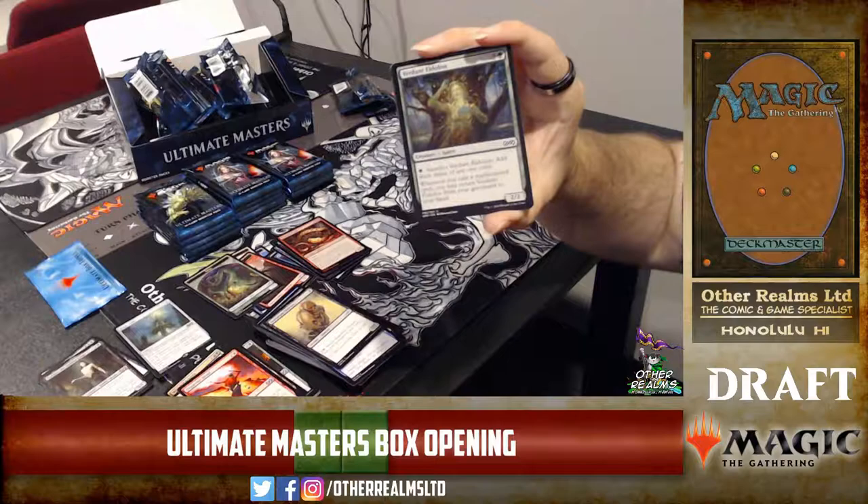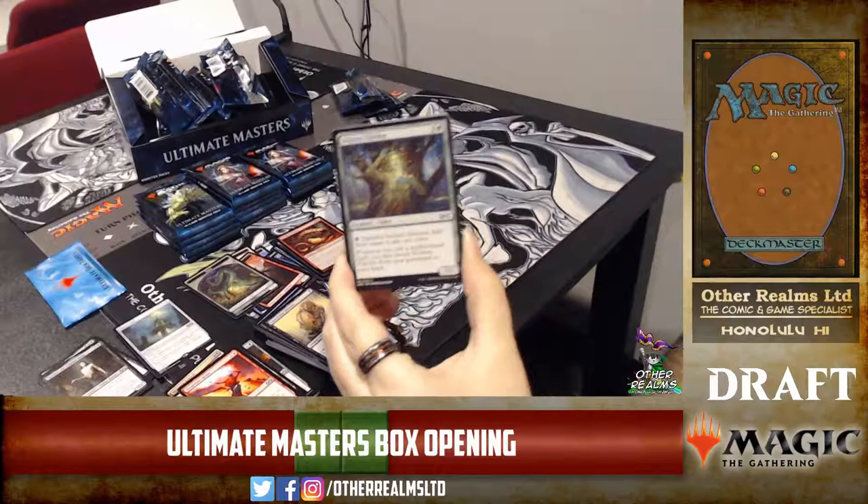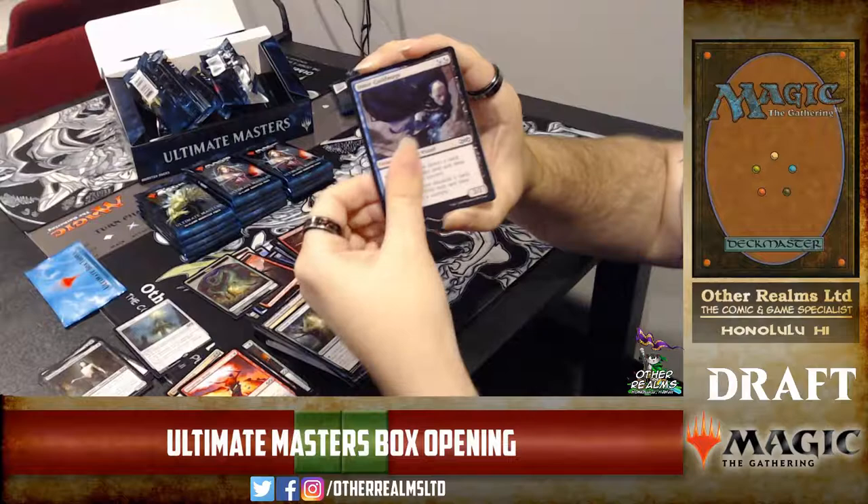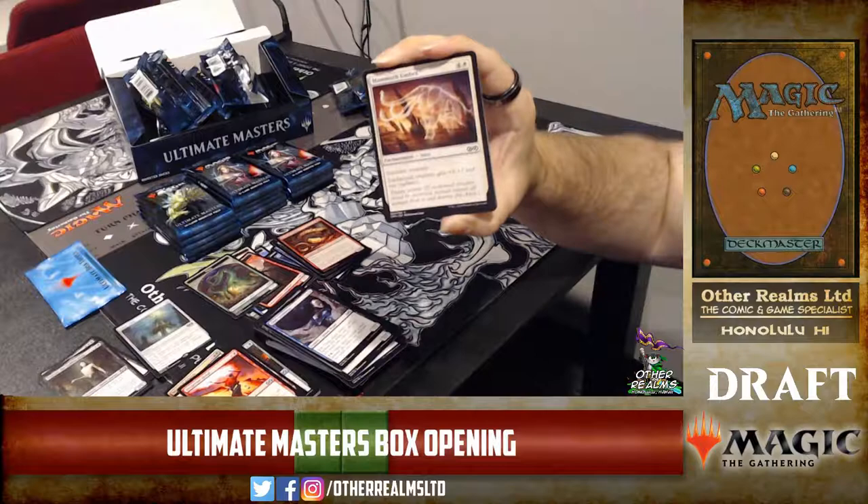Viridian Emissary — four mana 2/2. You can pay green to sacrifice it and add three mana of any color to your mana pool. Whenever you cast a multicolored spell, you can return it to your hand from your graveyard. Mammoth Umbra — all the umbras have totem armor, so whenever the enchanted creature would be destroyed, you sacrifice one totem armor instead. If you have multiple, you only lose one.